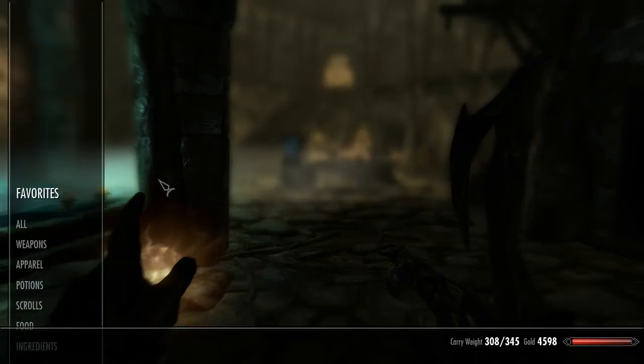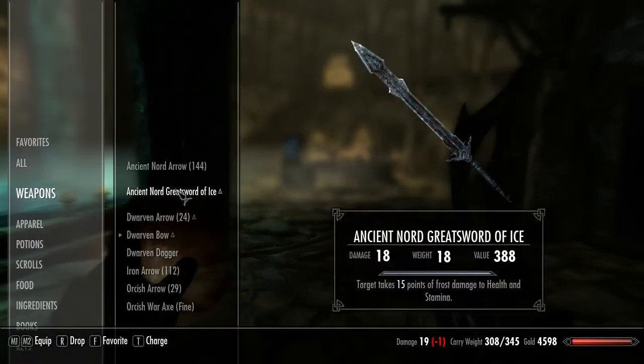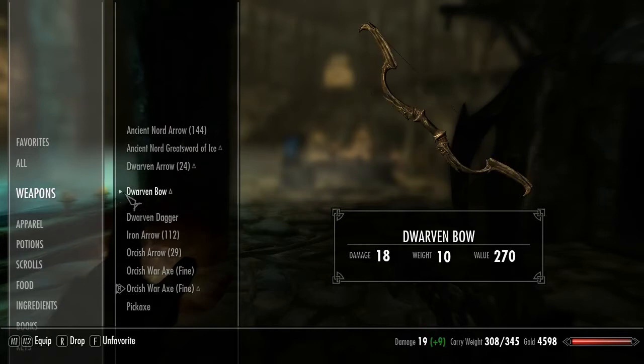What you do, you go into your items and choose weapons. Now, you see this little dot in front of my weapon — that means that it is favorite. You can toggle it to be a favorite or unfavorite by pressing F. By default it is the F key.